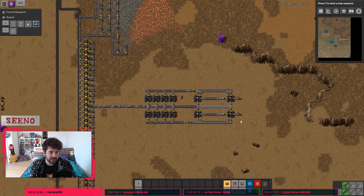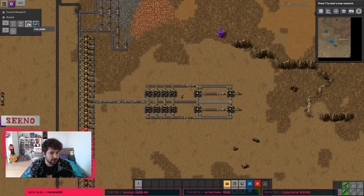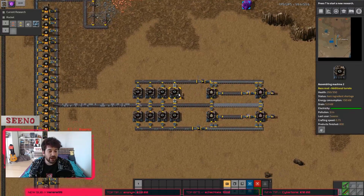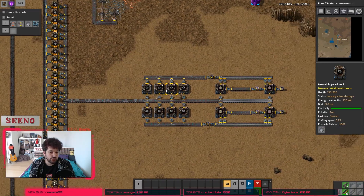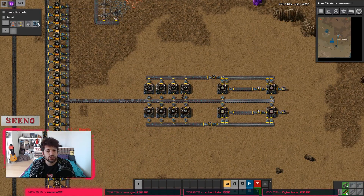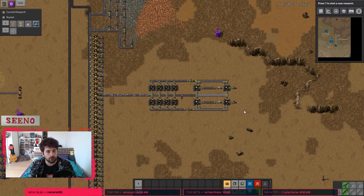So the mod basically tells us: hey, you want more red belts, then produce more yellow belts. But you can't produce more yellow belts right now because you need more iron plates. But to get more iron plates, you need to get more iron ore to your steel furnaces. On the other hand, our iron gear assembling machines are totally fine because they produce enough iron gears for our red belt production. That's not an item that is missing and that's why our iron gear icon is not shown in the top left corner. So as you can see, it's a perfect and very handy tool to find the bottlenecks of your factory.